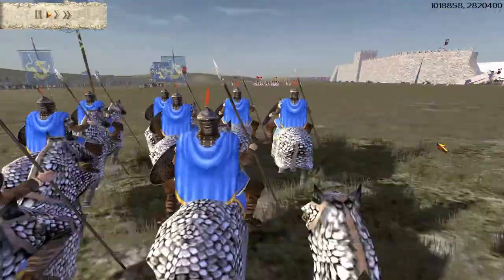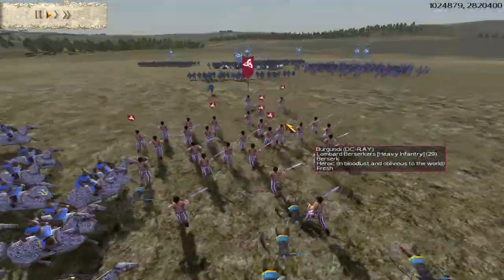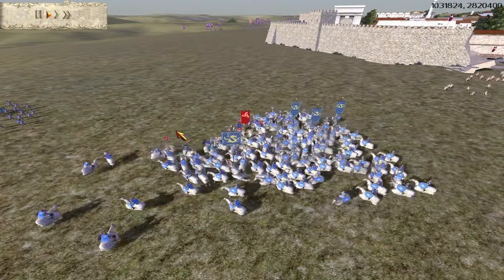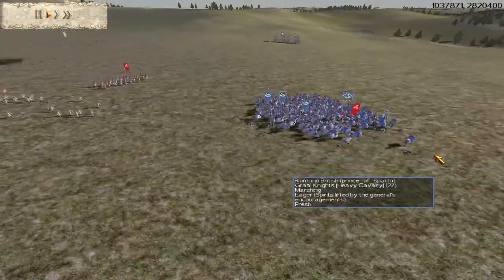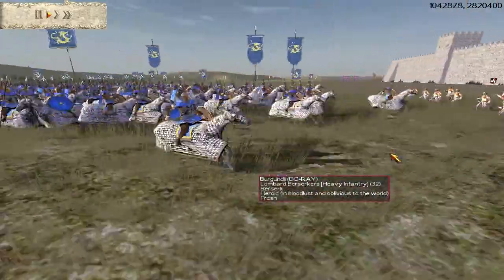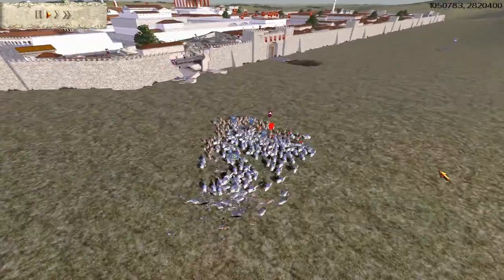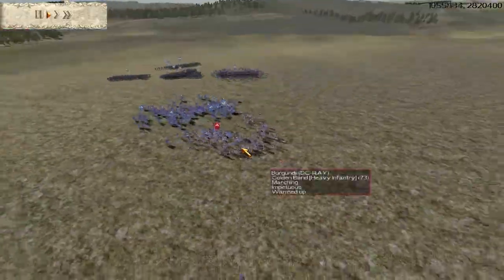He sends all his Grail Knights in — not a bad idea, but he should get his infantry in as well to mass numbers fast and kill these Berserkers immediately; otherwise they'll put huge casualties on him. He's doing a lot of damage but it's costing him a heap of Grail Knights. More enemy units are coming in, which is going to be really bad when they arrive since his units will get bogged down. He needs to get his infantry in, because his Grail Knights are getting beaten down and they're a valuable, expensive unit that could be really decisive in this battle.